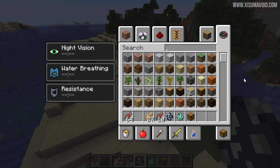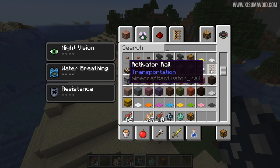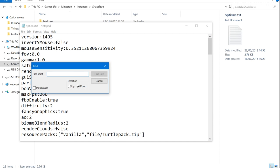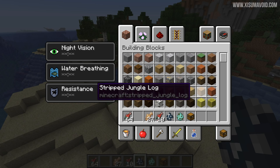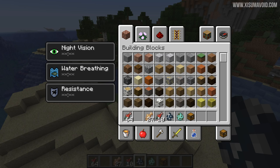There is a new option available in options.txt, which means you can't access it through the in-game options menu. Inside my snapshots folder, if we open options.txt and search for 'mouse', we'll find the new option for mouse wheel sensitivity. I don't know if it can be set above one, but let's set it to 10 and save — you can see scrolling up it does indeed go upwards. You can adjust your mouse wheel sensitivity, which is probably useful for a few people.